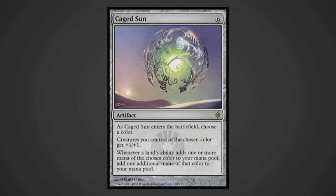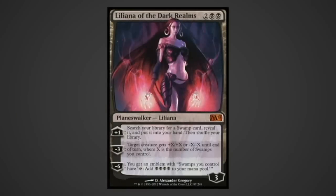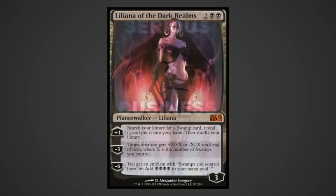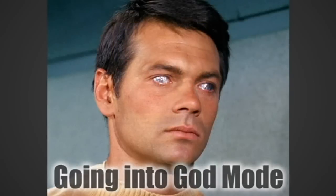Caged Sun - only the finest in artifact-based mana multiplication. It's worth the extra mana over Gauntlet of Power to make it one-sided in your favor. Liliana of the Dark Realms: if you're in big mana black, this chick means business. Ensuring a land drop every turn is no joke. Out of the four planeswalkers in the deck, her ultimate is easily the most synergistic to our strategy, allowing your swamps to go on absolute overdrive.